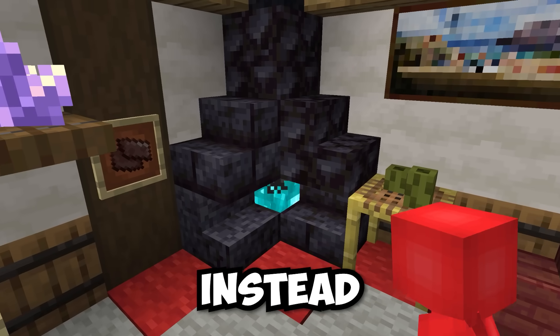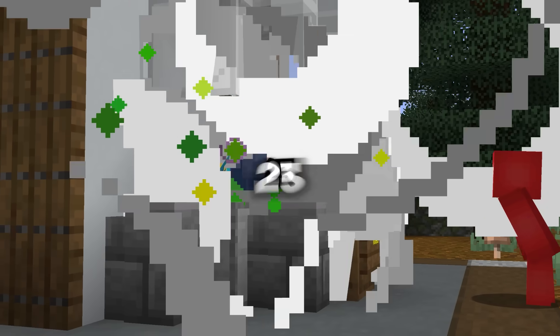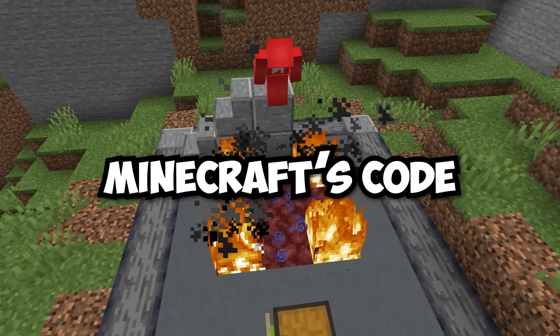Stop using fire, use soul fire instead. Here's how to make snowballs into a looting three powerhouse. And these are 23 secret hacks hidden in Minecraft's code.